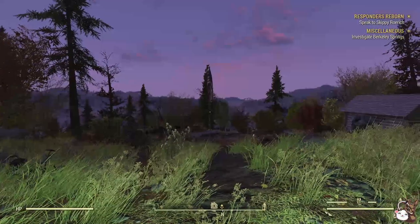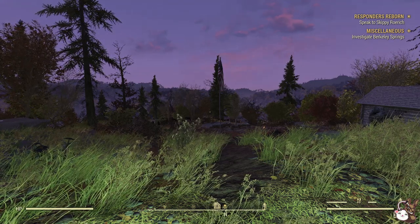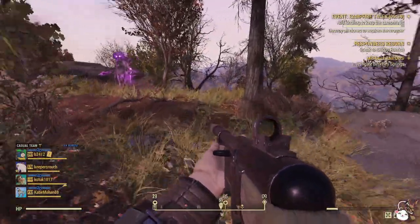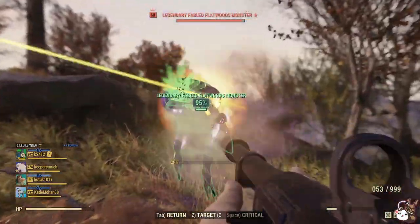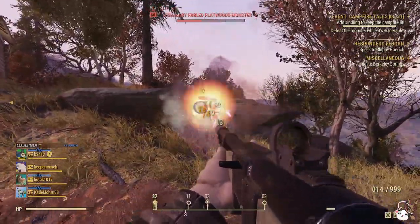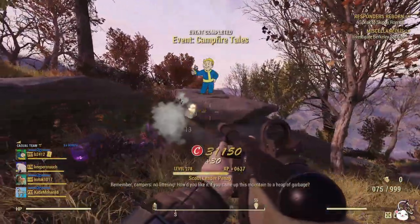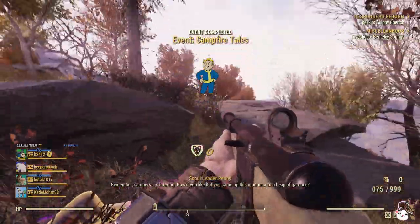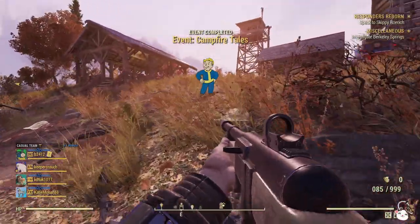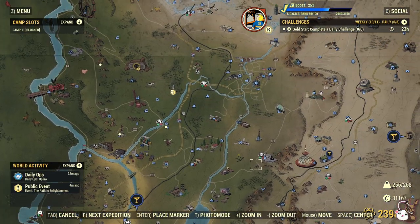The other option, which is finally back after being very glitchy previously, involves three main options. Option number one: it happens randomly, normally between sunset and dusk but sometimes at other times — it's the event Campfire Tales. It's a slow event, not like Radiation Rumble or anything, but once you complete it you have a chance to unlock a possum badge. I'd say the chance is somewhere between 5% and 25%, so not bad.